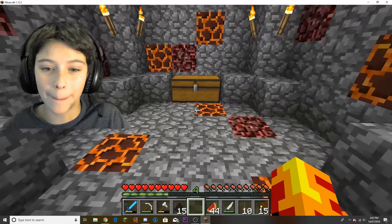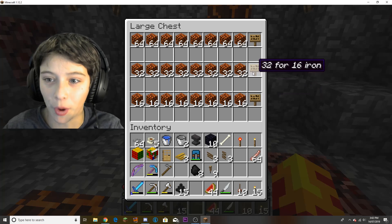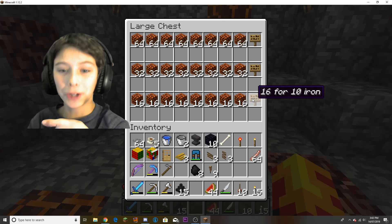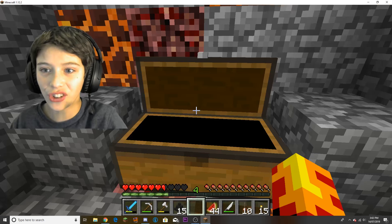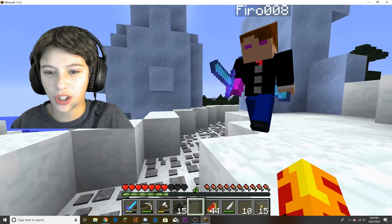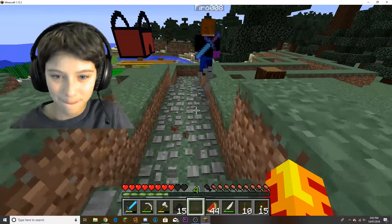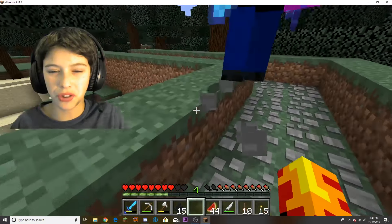Now I'm going to show you the path. This is Daniel's magma cube shop which no one has purchased anything from, because it's literally a rip-off - like 16 for 10 iron, which should be 16 for 8 iron because you're doubling: 32 for 16 and then 64 for 32. As we follow the path, here are all the giant spruce trees that Daniel and Lucas made.